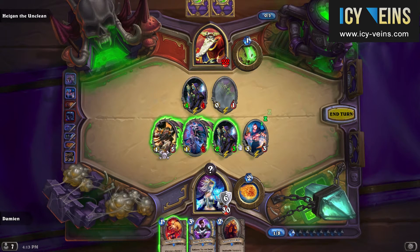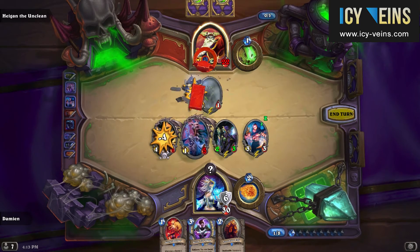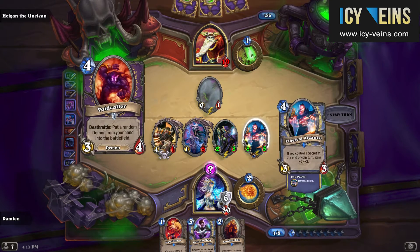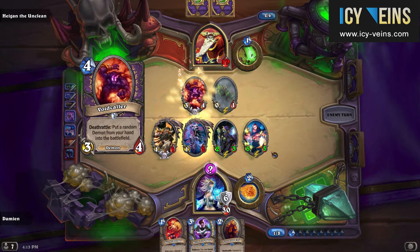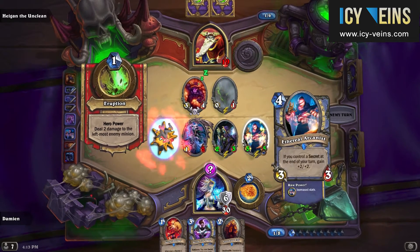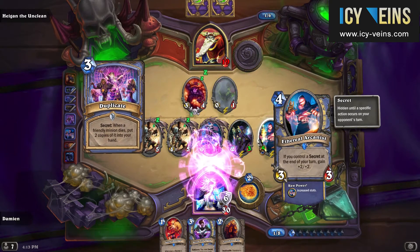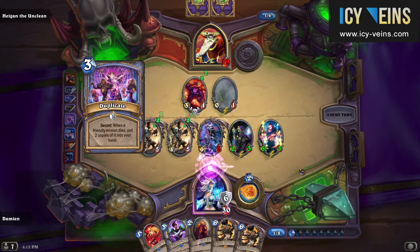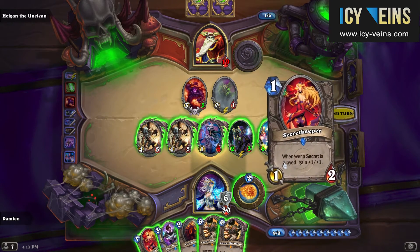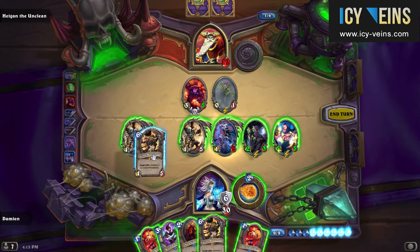This has the potential of setting up a really strong combination. As Cairn dies, a Bane spawns, a second Bane spawns thanks to Rivendare's effect, and two Cairns are placed into our hand thanks to the secret. There's really not much more to commentate at this point because Hagen is completely overwhelmed by our board.